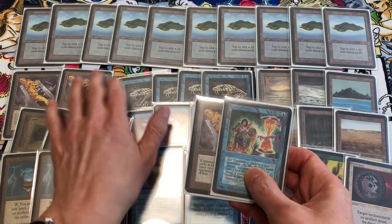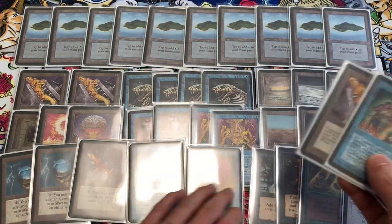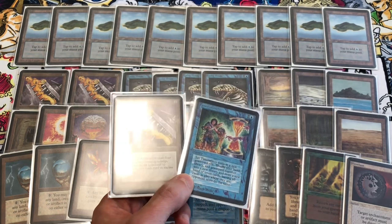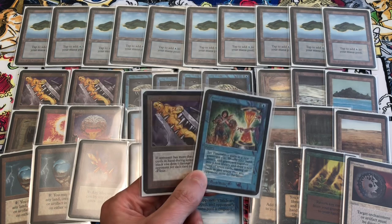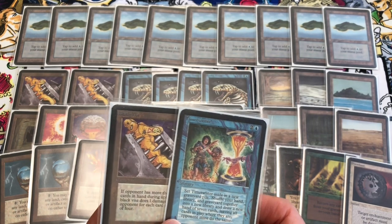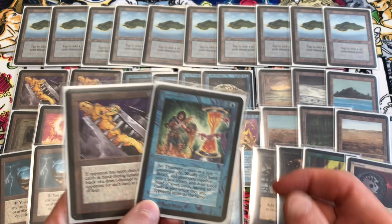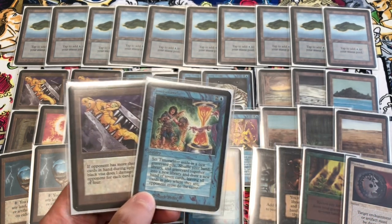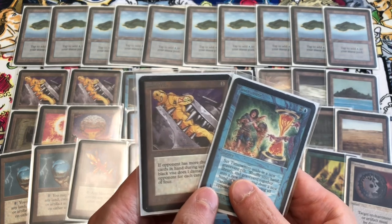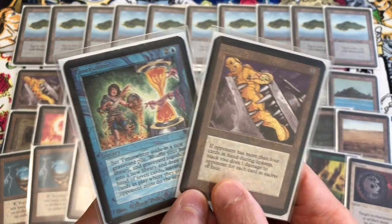That's basically the 40-card deck. I kind of call it 'Blue Vice.' It's slightly modeled after an original Alpha 40 deck from a tournament in Sweden where you could play any 40 alpha cards with any number of copies. That deck used one Black Vice and multiple copies of Ancestral Recall and Time Twister — the goal was to cast Time Twister, keep drawing cards, get a Black Vice down, then use Ancestral Recall to force your opponent to draw three cards so they'd have around 20 cards in hand and take 20 damage.